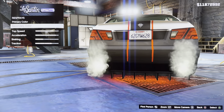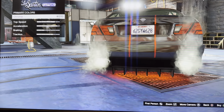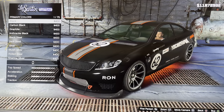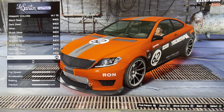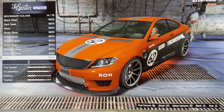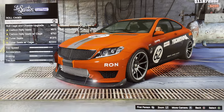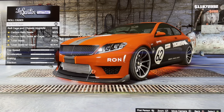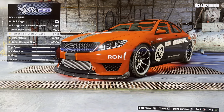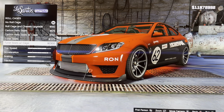We got colors: primary color, secondary color, chrome, classic, minty, metallic. And we got roll cage: no roll cage, roll cage, Classic Upgrade, Carbon Valley Seeds, Carbon Valley Seeds with WK, Tuna Seeds, Tuna Seeds with K.